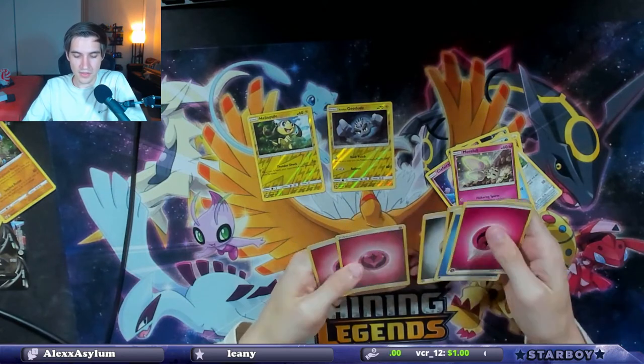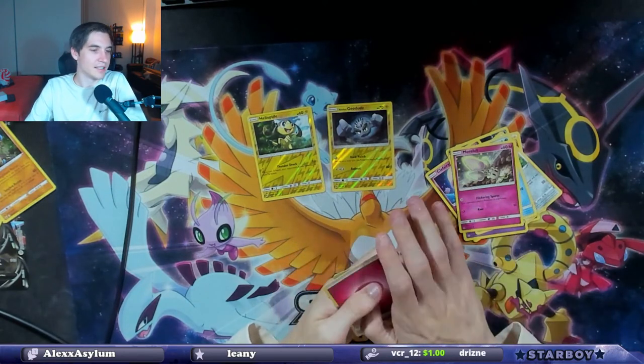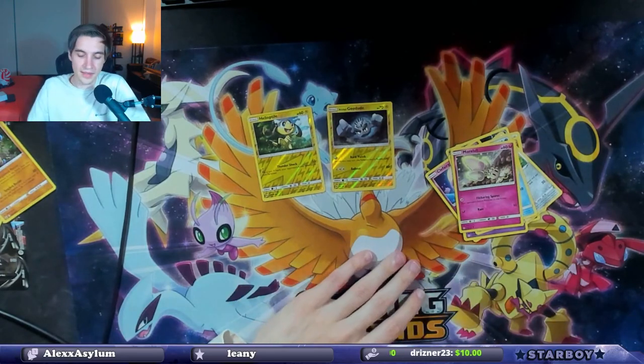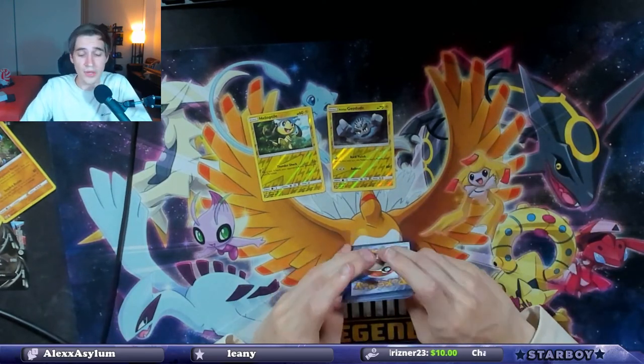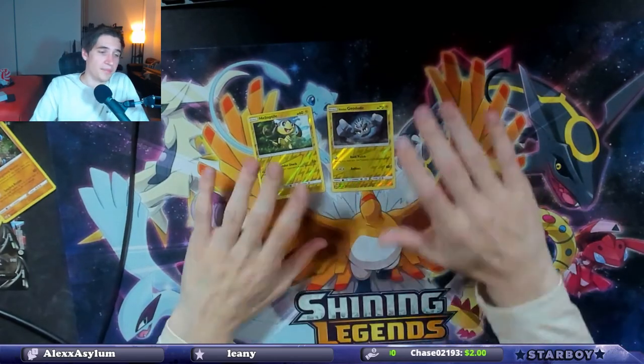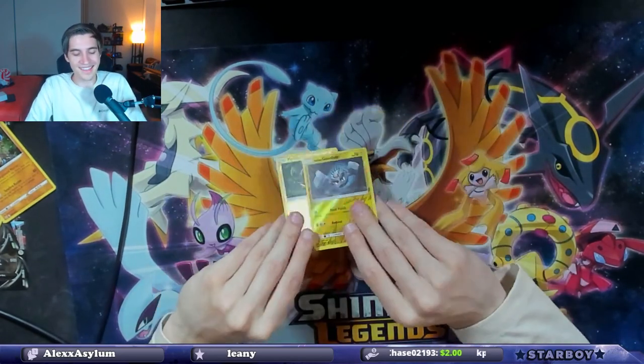Energies and a reverse holo. Jesus Christ. Like I said, these things are dog shit. Don't buy them. I don't even know why I wanted to buy them to tell people not to buy them. You should know not to buy these scam packs. I just gave free money to someone.